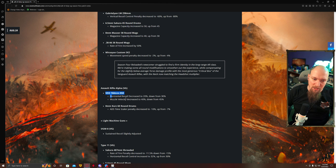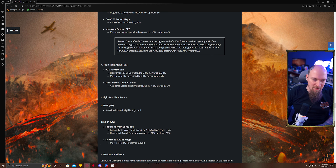Assault Rifle Alpha — the STG — nerfed again. Horizontal recoil control decreased by 10%, muzzle velocity decreased by 5%, and the 60-round drum mag ADS scaler penalty decreased. So basically it ADS slower.